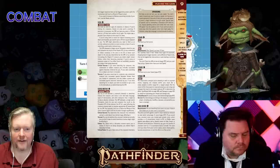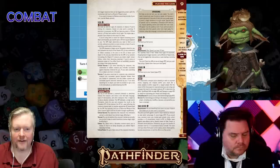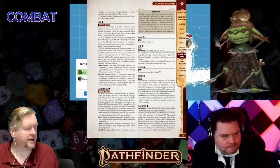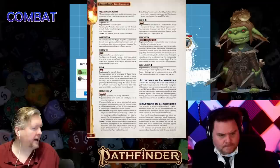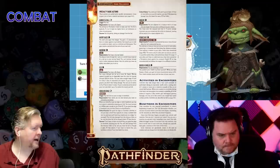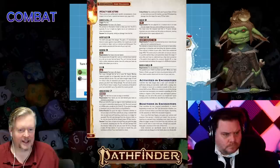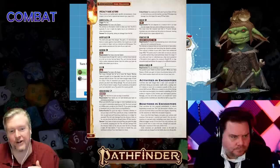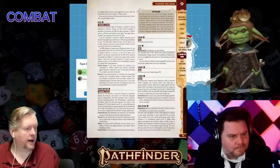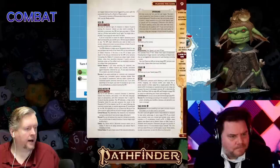Sense motive is one action for sizing up an individual to see if they're mind-controlled, lying, or not what they seem. Stand up is one action to stand up from prone. Leap lets you jump five feet forward, or ten feet if your speed is 30 or more, without making a check. Ready costs two actions and lets you set up any custom reaction — for example, readying to attack the first enemy who walks through a door. Take cover lets you spend an action to take cover. There are also special-circumstance actions like burrow, fly, grab an edge, and avert your gaze.